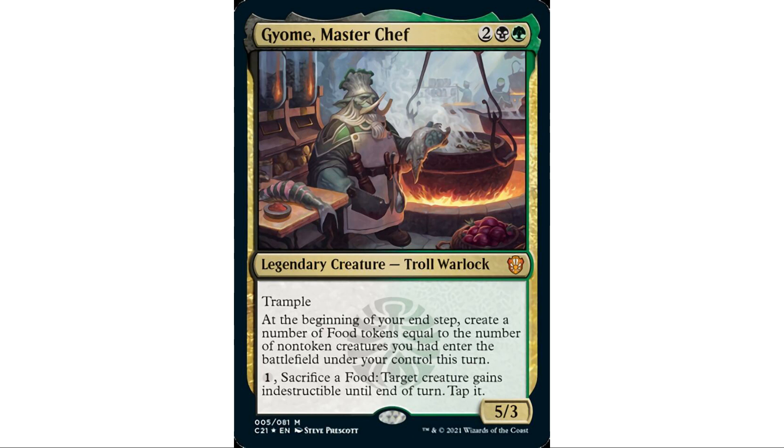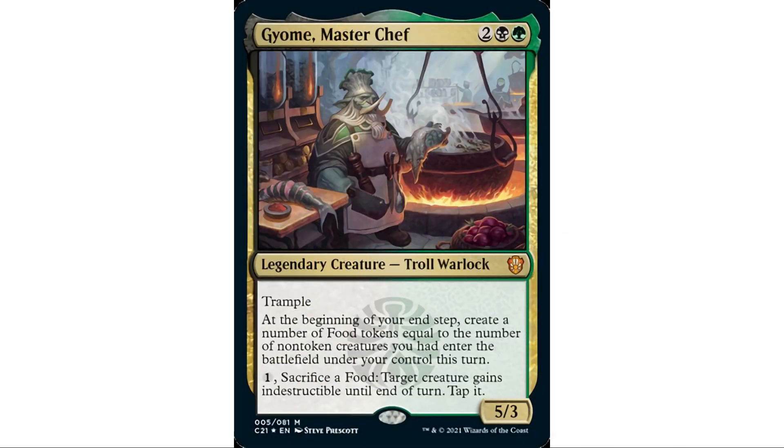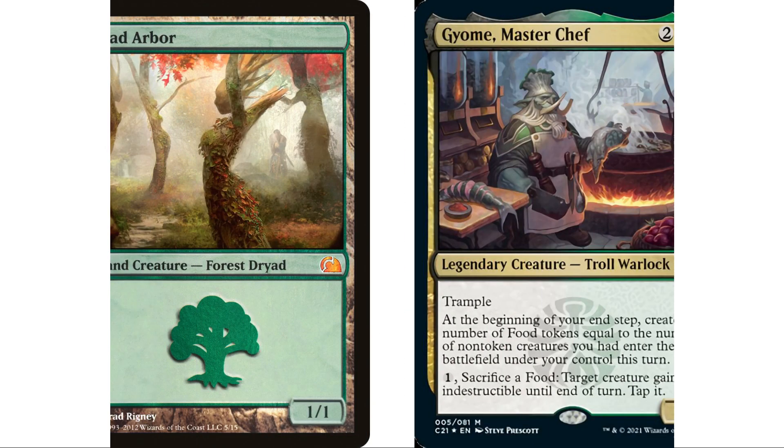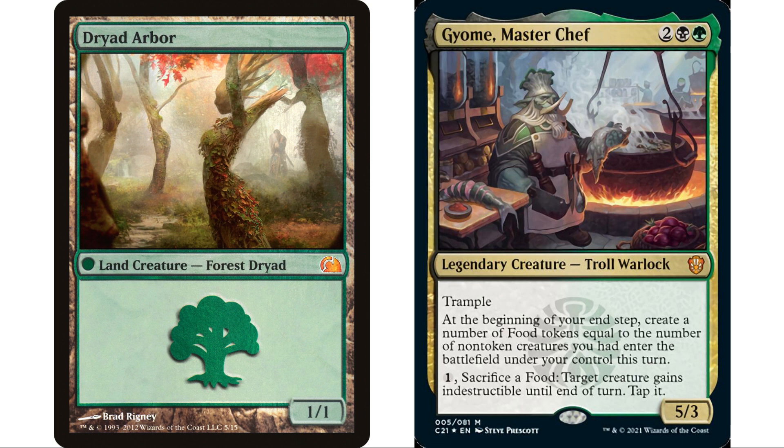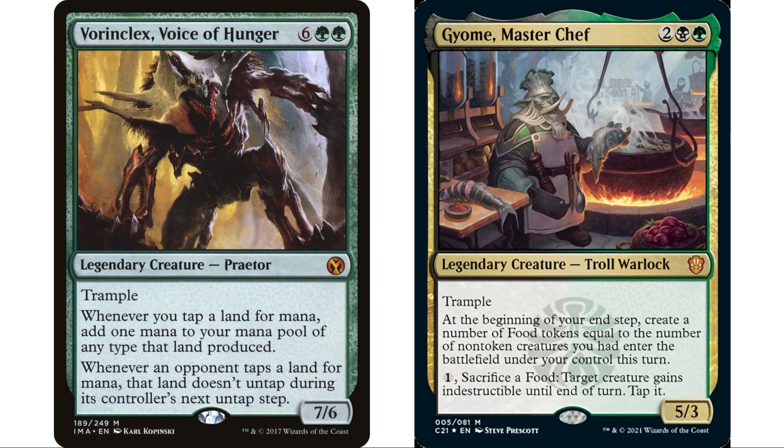This ability is non-token, so you can't play Avenger of Zendikar and get 30 food tokens. You could play cheap zero-drops like Dryad Arbor or Ornithopter for free food tokens, but for me this deck is simply a good-stuff creatures deck. Take Vorinclex — it's an arch-enemy card that everyone removes fast. With Gyome, you get a food token when Vorinclex enters, then leave one mana up to make it indestructible so nobody can remove it.